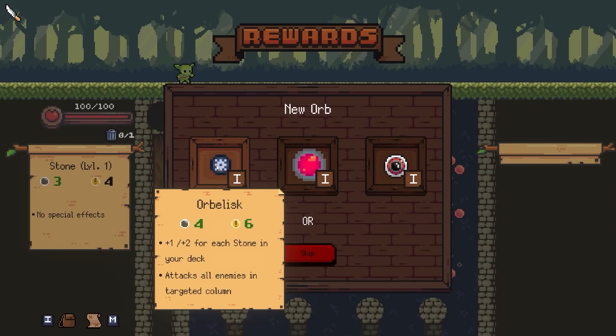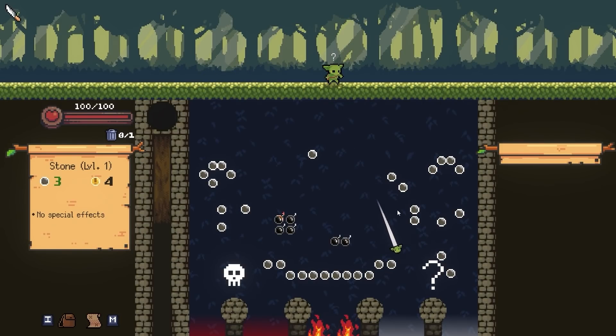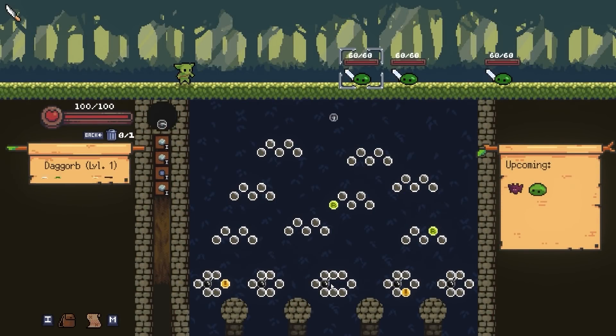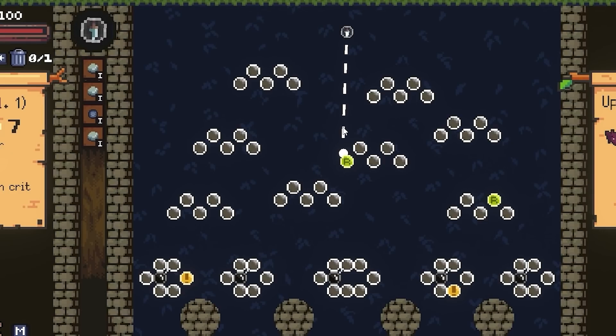I'm gonna take the Orbalesque - plus one, plus two for each stone in your deck. I have a lot of stones already, plus the extra damage, so that's extra extra damage. The question marks are generally gonna be better - they can be negative, but they can also be good, and they can also be enemies. I'm firing the Daygorb out right away, hoping a reroll would move a critical hit, cause this probably isn't gonna do much damage without some crits. All the crits are at the bottom, so we're not lucky.